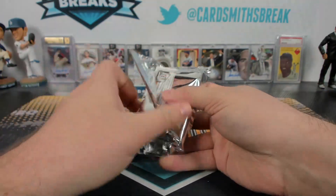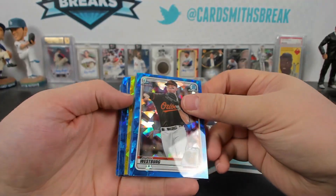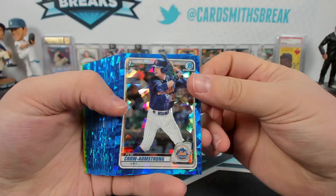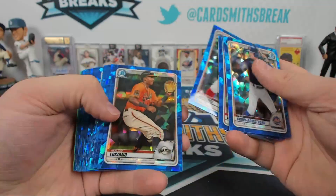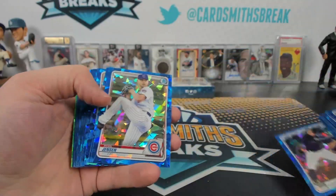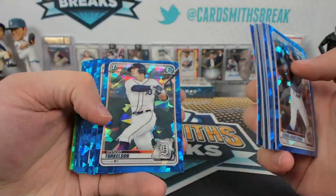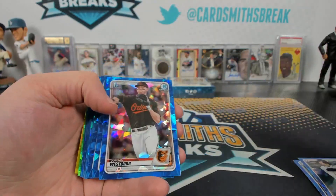Is it quiet? We need a break yesterday — what's everybody doing, too busy? Did we throw you all off your schedule by not breaking yesterday and breaking today? Koa Roby, Zach Veen — that's a good one. There's Nick York. Torkelson! Our first Torkelson — Oliver's cards got the Tigers.